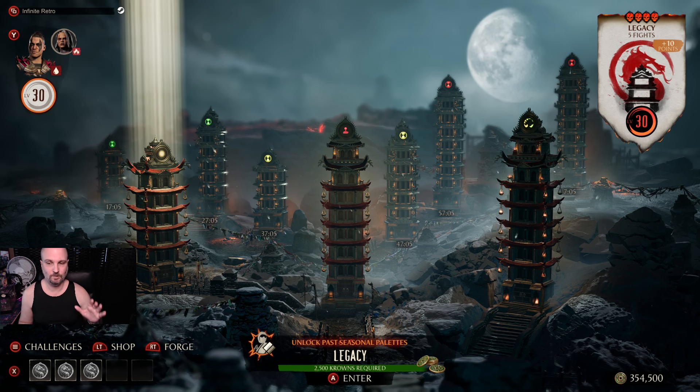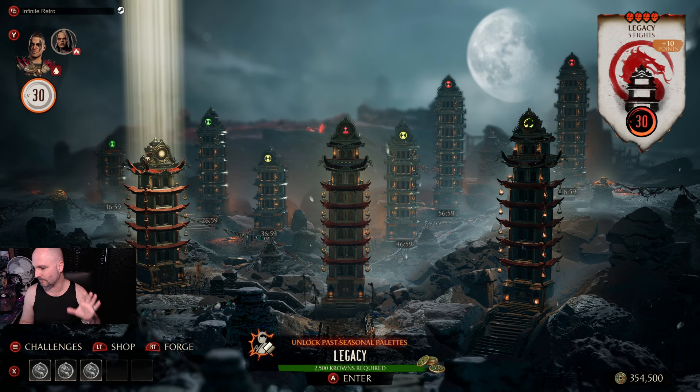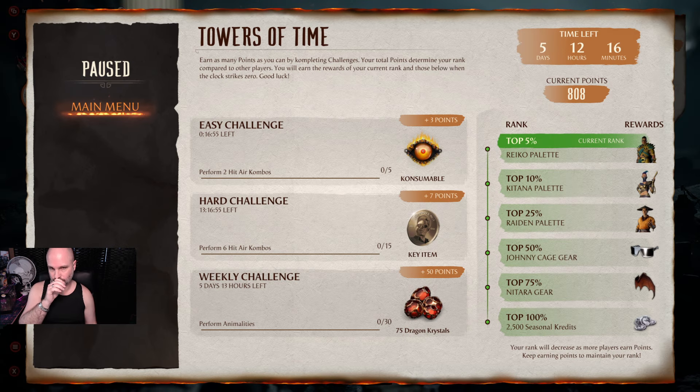A lot of these towers have different modifiers. There's also a forge but nobody really uses it. They added a challenge system accessible by pressing Start — you can earn points through easy and hard challenges, and weekly challenges as well, like doing 30 animalities for 75 dragon crystals.